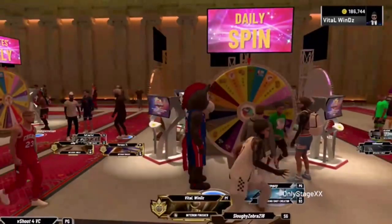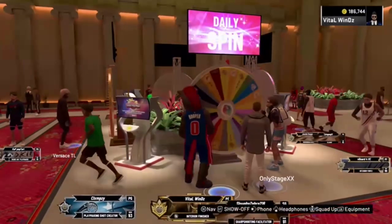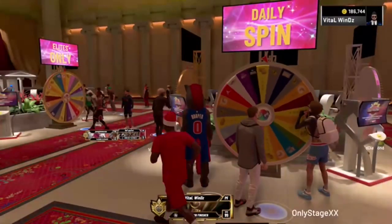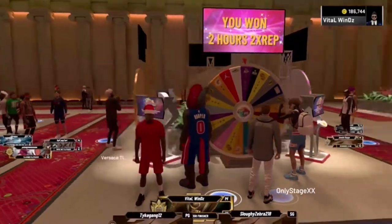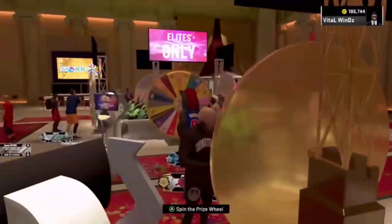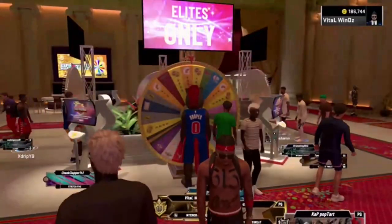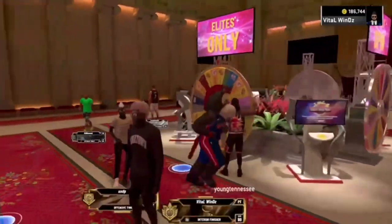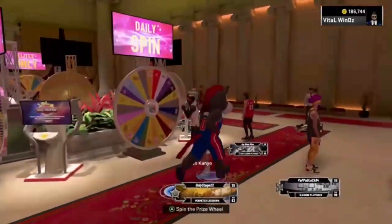Let's see what this guy gets — he got two times rep for two hours. If you are elite and above you can spin the elite wheel, which gives you five hours, ten hours, and also a bonus that can get you 24 hours. So that's my second tip — make sure you spin the wheel, it's a very important thing to do when rep farming.